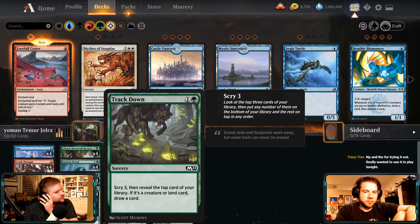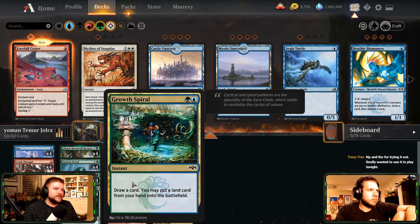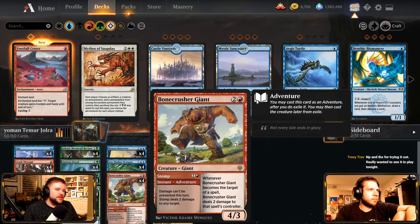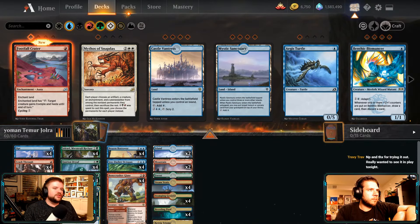Aquarian. This is Scry 3, draw a card. This is Growth Spiral for draw. Return for tempo. Dasher for draw. And Bone Crusher, because Bone Crusher is good.